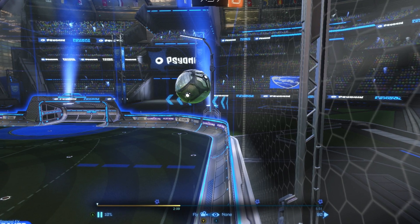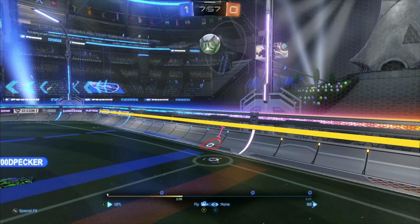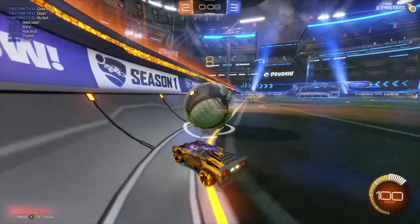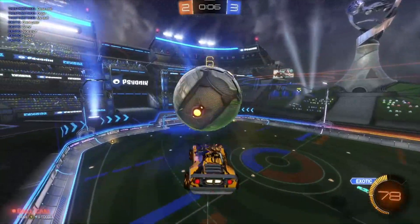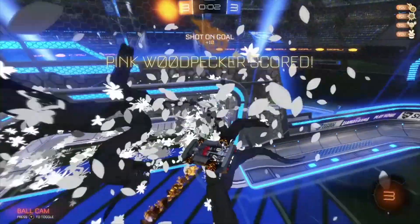So as you can see from pretty much any vantage point on the field, if you take a quick glance at the indicator on the ground, that'll give you a better perspective of how far away the ball is from the wall — especially if you're coming up behind the ball, like if you're going for an air dribble or a ceiling shot.